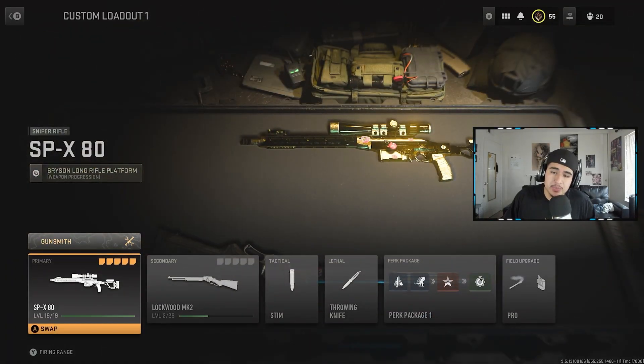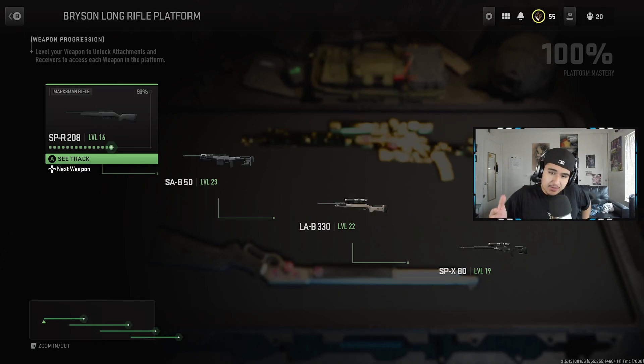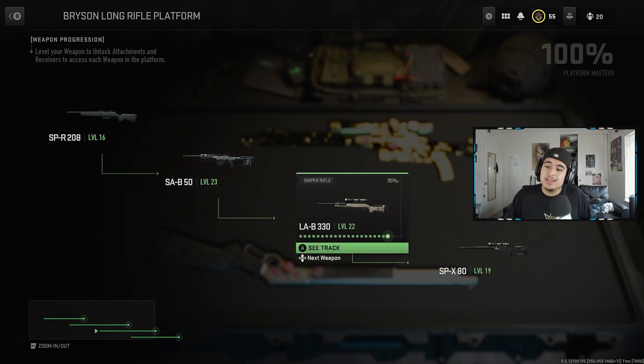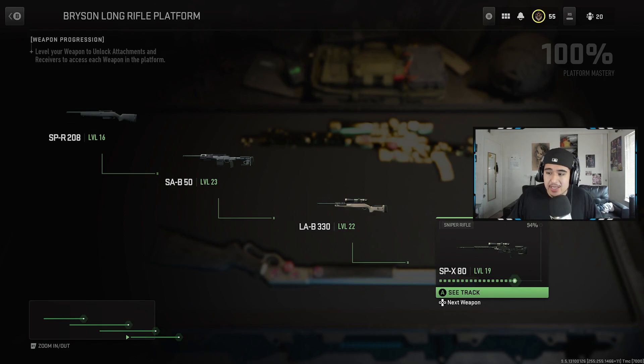The sniper we're using today is the SPX 80. To even unlock this it takes a long time. You have to level up the SPR to level 16, then you get the SAB 50 and level that up, then you level up the LAB 330 — which is the worst sniper I have ever used, horrible to level up — and then you finally unlock the SPX 80.